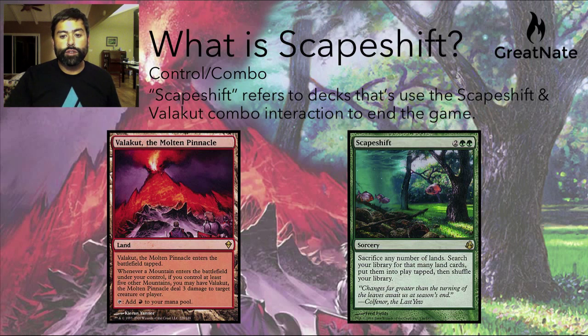That's Valakut the Molten Pinnacle and the card Scapeshift. If we look at Valakut the Molten Pinnacle, it says that if you control at least five other mountains, you may have Valakut the Molten Pinnacle deal three damage to target creature or player. So whenever a mountain comes into play, it causes Valakut the Molten Pinnacle to put a trigger on the stack for three damage.